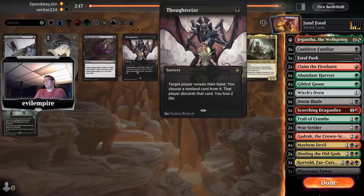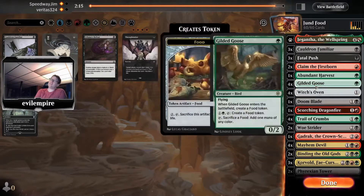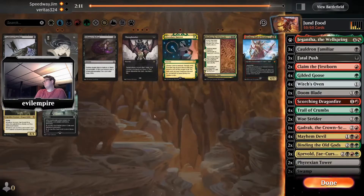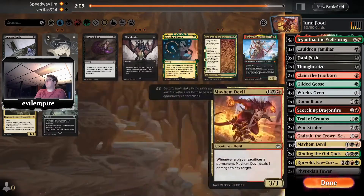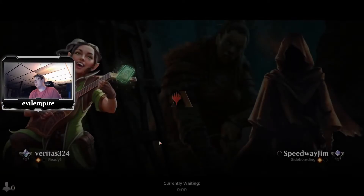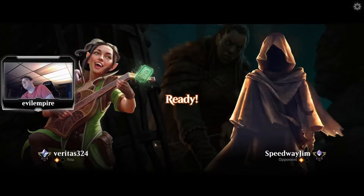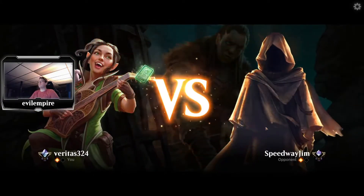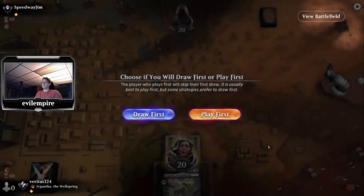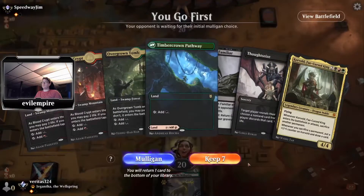All right, I've had enough — on to game three. Let's bring in at least one Thoughtseize to take their Chandra. We'll cut Harvest for it — that's the correct choice. Bring in one more Binding, cut one Corvold.